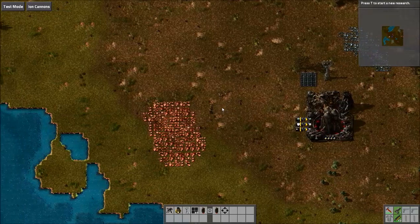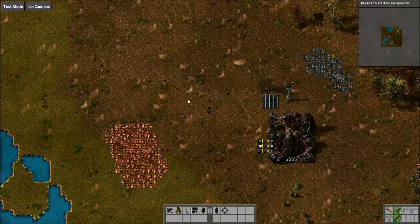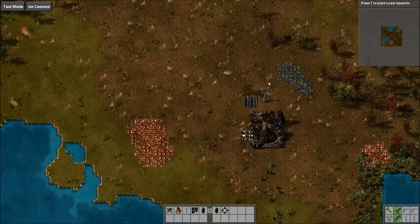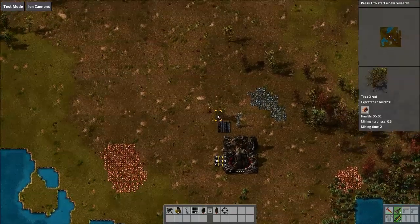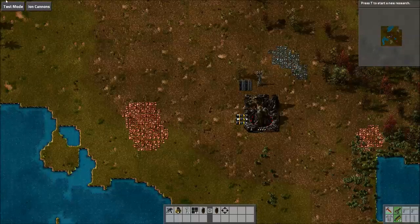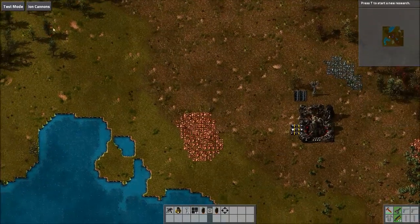For anyone who's played Command and Conquer — personally I have not — but there was a weapon in that game, an ion cannon, that you would launch into space and it could shoot down from there and rain down destruction. Well, someone has made a mod for Factorio based off of that, and it's pretty damn awesome.